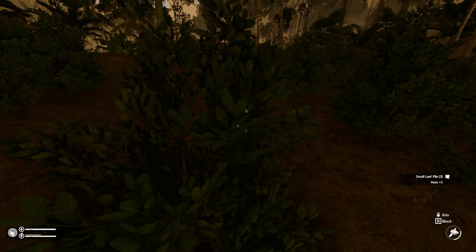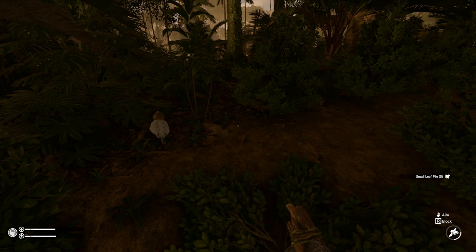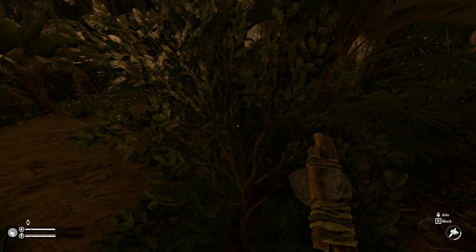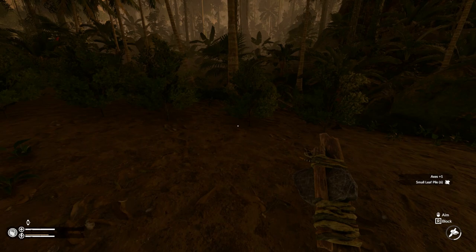Getting that axe skill up. That spider-looking mushroom thing — you can cook it for some good carbs. Maybe I should grab it. What am I missing? I'm missing fat — that's a real problem. I was supposed to look for unknown nuts and I've been sitting here doing anything but. Let's come out here and look for some unknown nuts.